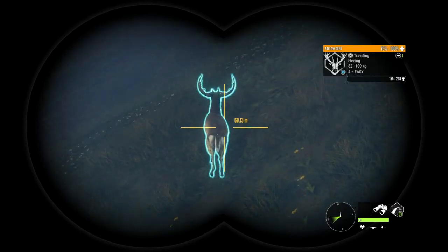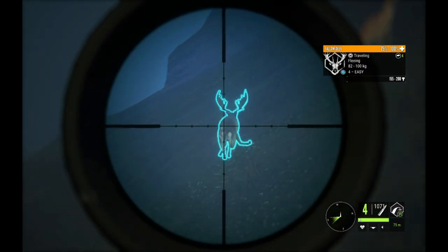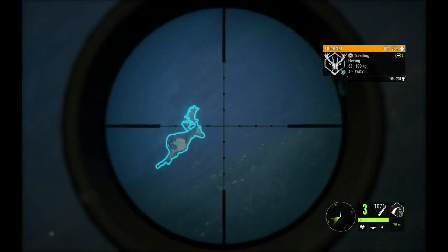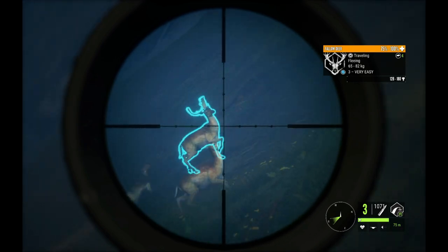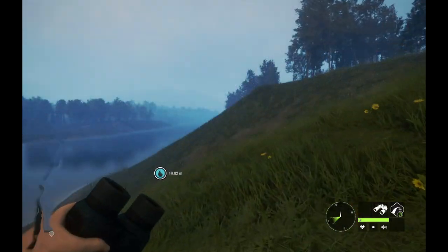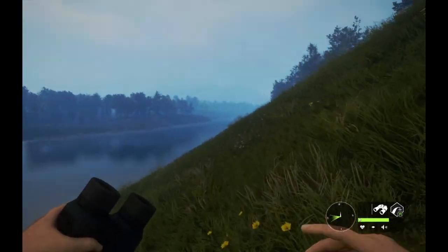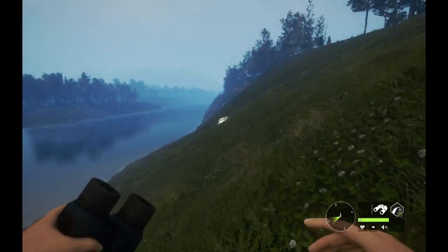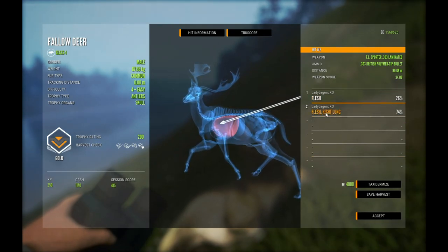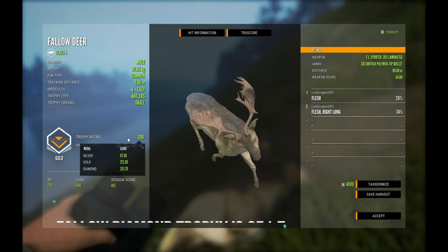We got some fallow here — I spooked him but let's see if we can't grab him. He's dead. Now the reason I'm staying on the right-hand side of the river is most of the fallow are going to be on this side. I'd love to take some with the bow so I'm running this side. The second shot was perfect, first one not so much — and he is 200 right on the nose. Pretty nice fallow. Diamond for fallow is 251.7.